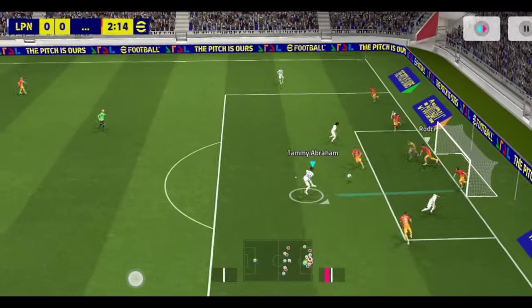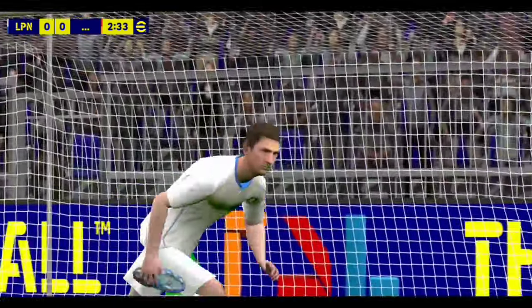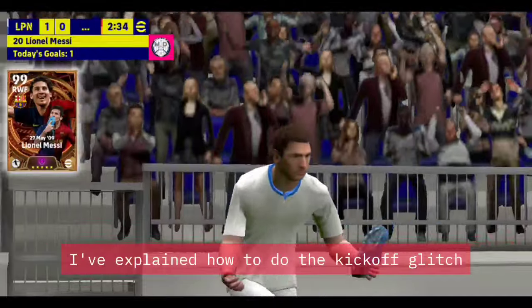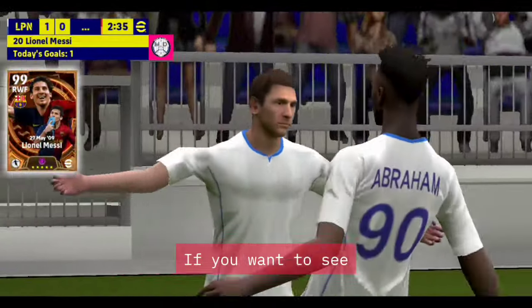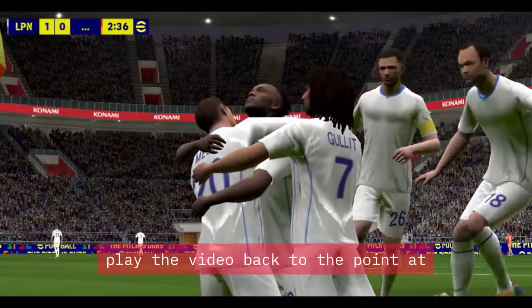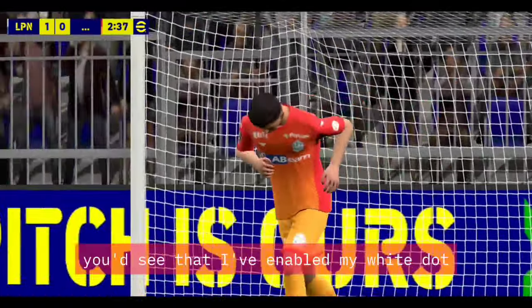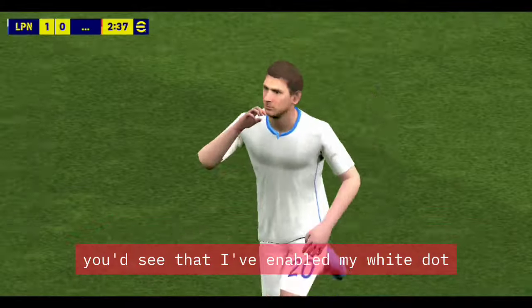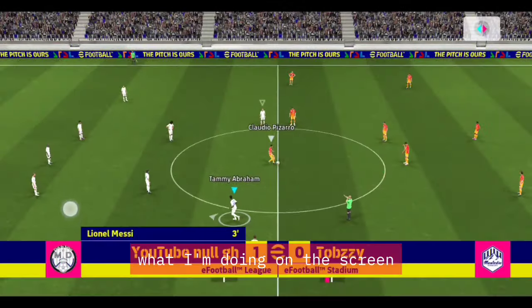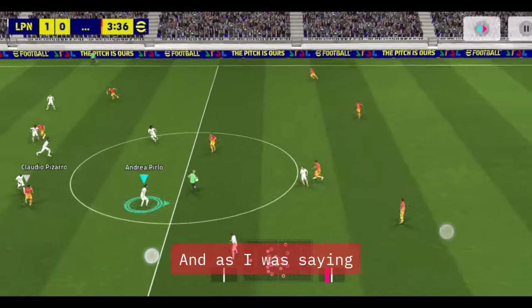This is our kickoff glitch with 5-1-3-1 — it always works and gives you a fast attempt at scoring. For those new to the channel, I'll explain how to do the kickoff glitch. You can play the video back to the point where the match starts. I've enabled my white dot tab so you can see exactly what I'm doing on screen.